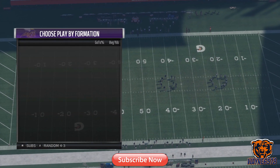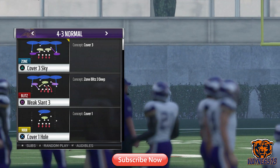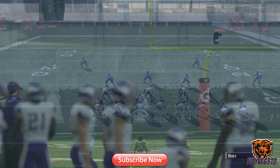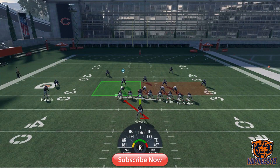Now we'll go up against a random 4-3 defense, which is great for stopping the run — a 4-3 or a 3-4. We'll just go up against a random play, let the computer pick. This is the play right here. You don't do any adjustments, you don't move or shift anyone. You're only going to be paying attention to one person, and that is that right defensive end.